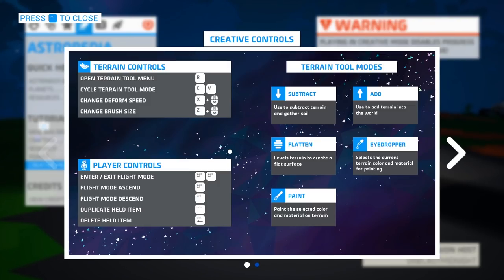They've added some new player controls. Several of them relate to flight. Hitting the spacebar twice will actually get you into flight mode. Holding the spacebar down after that point will get you up higher, and holding shift will get you down lower. If you've ever played Minecraft, flying is very similar in Minecraft creative mode. You can also duplicate a held item by hitting the enter button, which will duplicate any item you have in your hand — very useful for setting up an environment. And if you want to delete that item, just pick it back up and hit the backspace key, and that item will disappear.